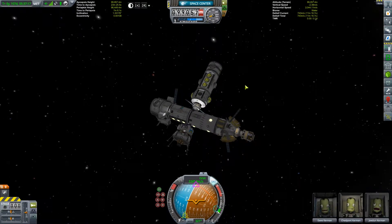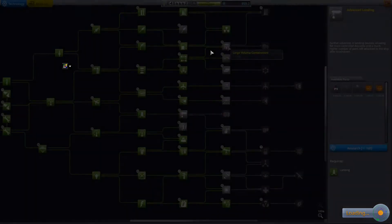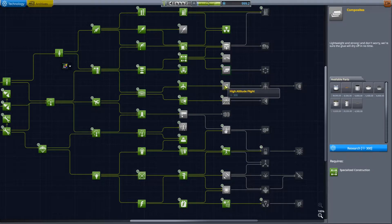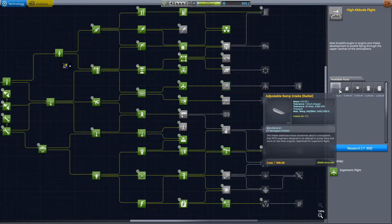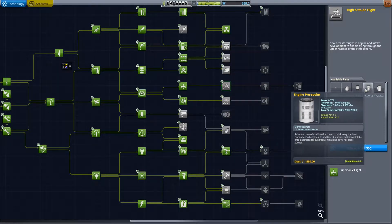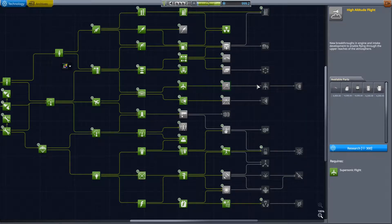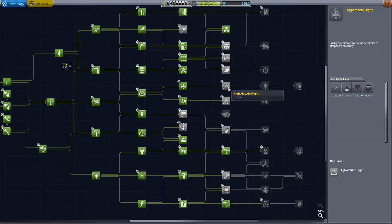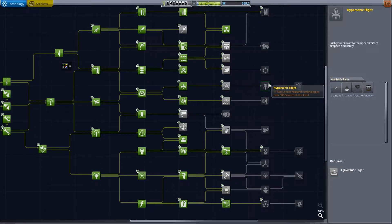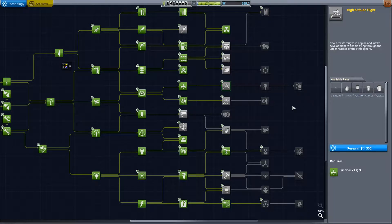Why don't we head over to the space center now and work out what we're going to unlock. Here we are in the research and development center, and I'm trying to work out exactly how we're going to structure our research. I'm really keen to get this node here - high altitude flight - because that will give us access to these Ramjet engines, which bring us pretty close to getting SSTOs. And those would be so cool. We'll also need it to get the rapier engine and these aerospikes, which are ridiculously efficient rocket engines that will make SSTO planes very possible - so we can have our own space shuttles basically.